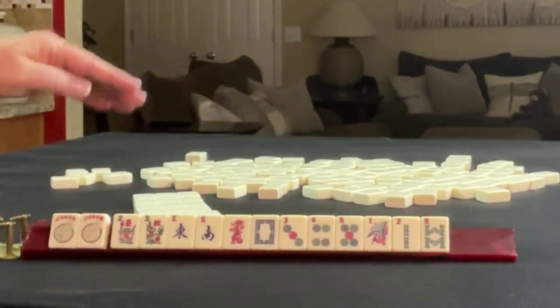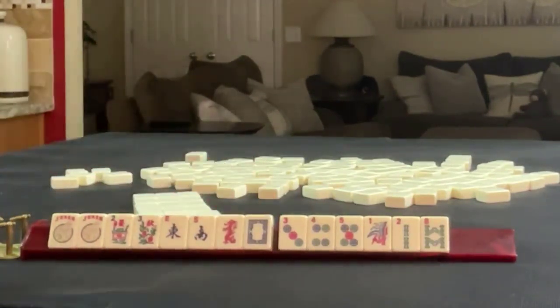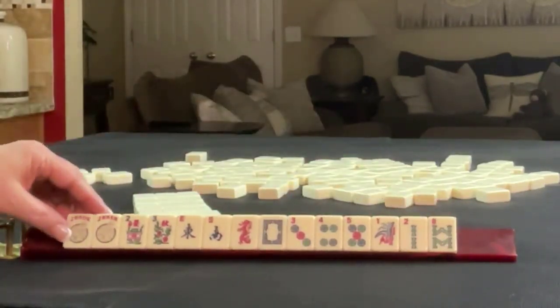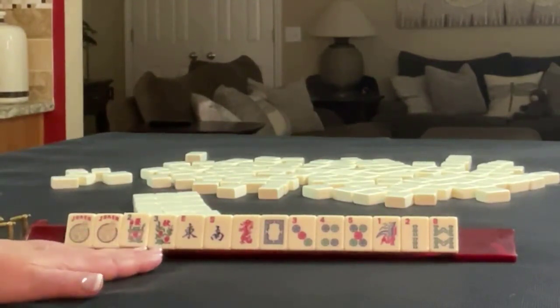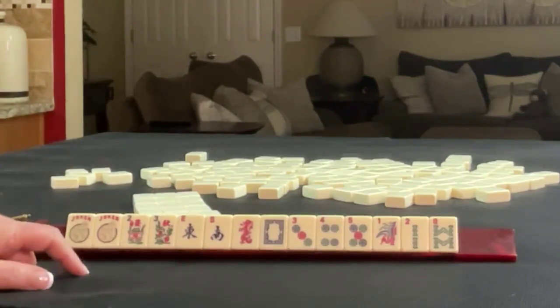We have a couple of jokers, a pair of flowers, east and south, red and white dragons. Then we have 3, 4, 5 in dots and 1, 2, 8 in bams. The only multiple we have is a pair of flowers. If these were your tiles, what would you focus on and what would be your first pass?